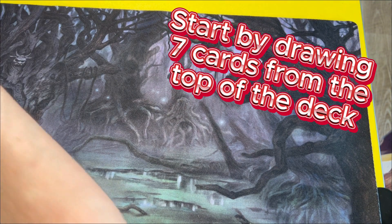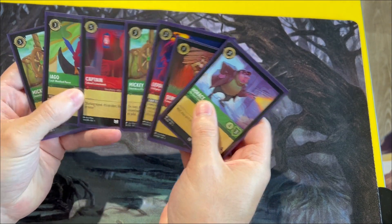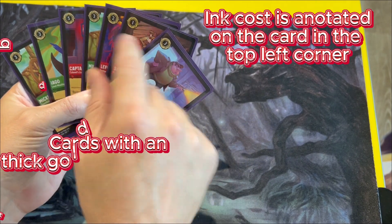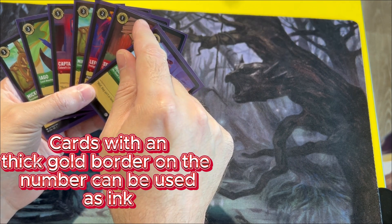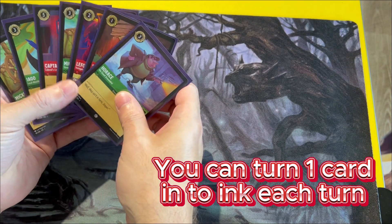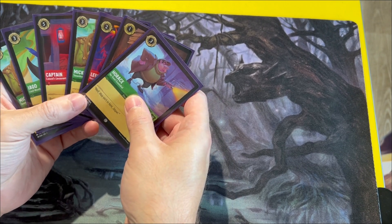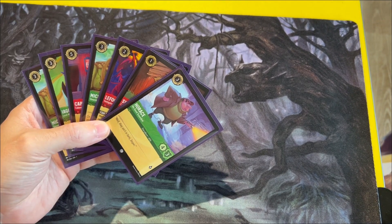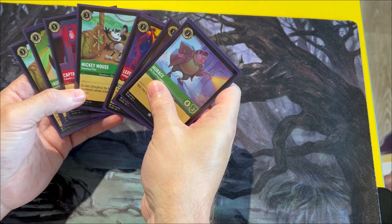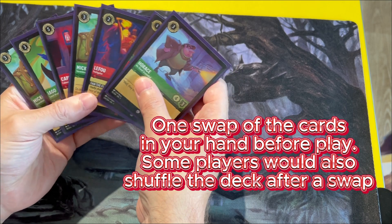So you draw seven cards to begin with. I will show my hand just to reveal some of the things. How much do you know about the ink system? I know the differentiation between what's ink and what's not. I can't remember how many ink you can play. You can play one ink per turn, and you can instantly use the ink to summon characters. Before we start playing, if you want to have a look at your cards to see if you want to swap any — you're allowed one swap before you are finalized with your cards.